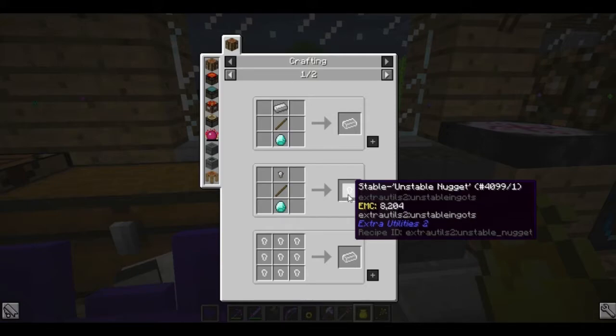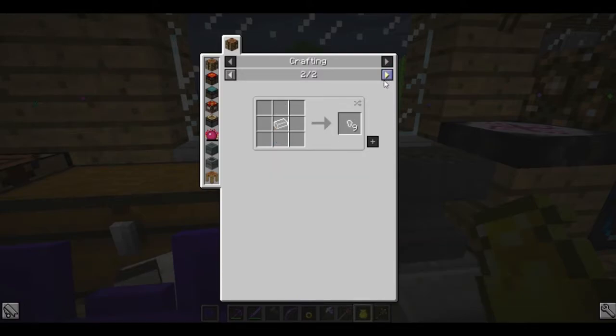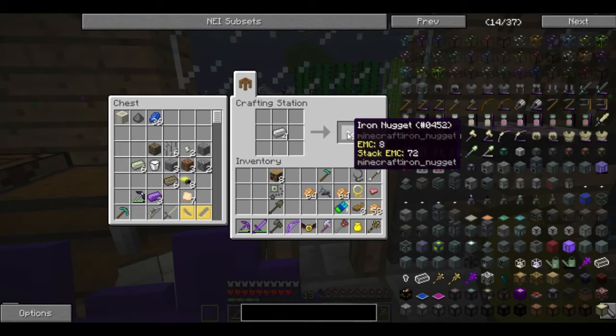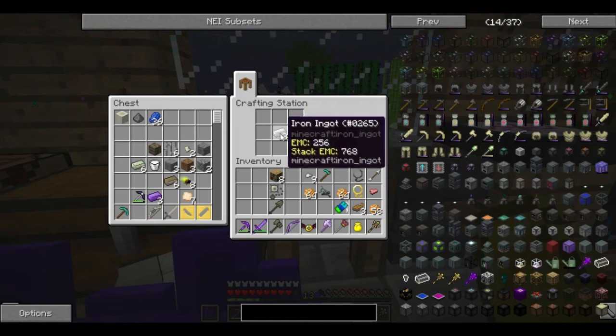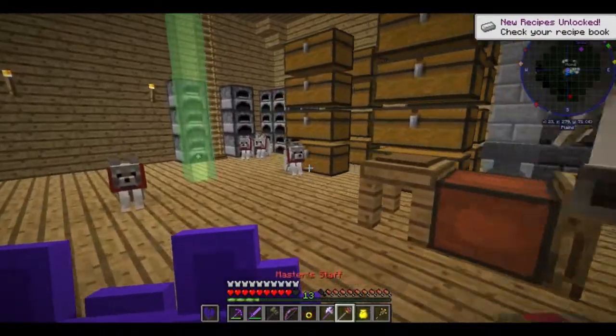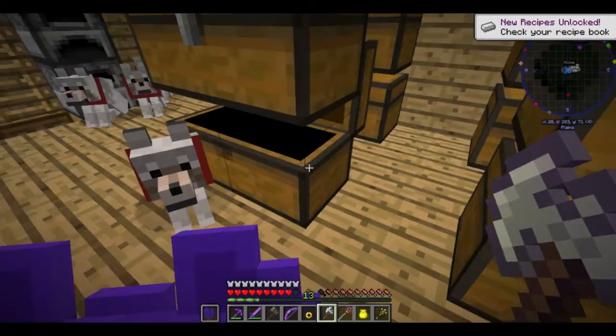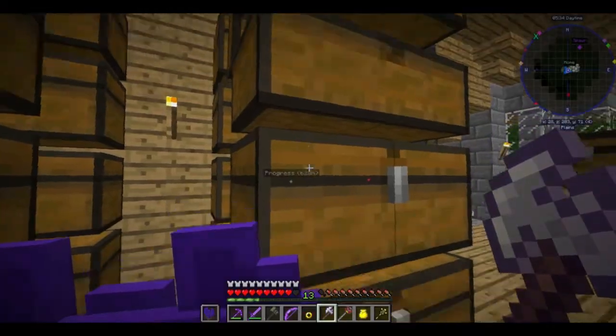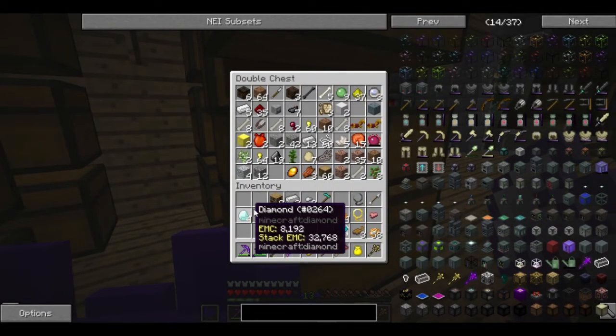So apparently it's a lot easier to make stable unstable nuggets than making the unstable ingots. How about we turn all this iron into nuggets and divide them by diamonds? Actually no — main reason is it's a nugget for every diamond, so we'd bankrupt ourselves pretty fast. That's actually a terrible trade-off. We don't need that.